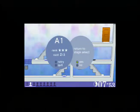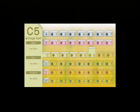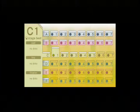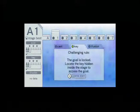Because I played this before, it reacts a little bit weird. I played through the first several levels. There are different versions of each stage: Classic, Key, and Illusion. In Key mode, the goal is locked — you need to locate the key hidden inside the stage to access the goal. Let's try that first stage and see what it is.